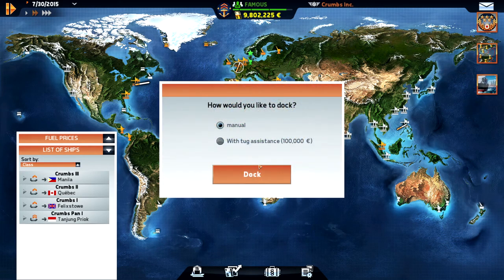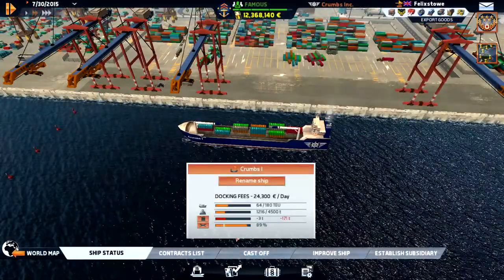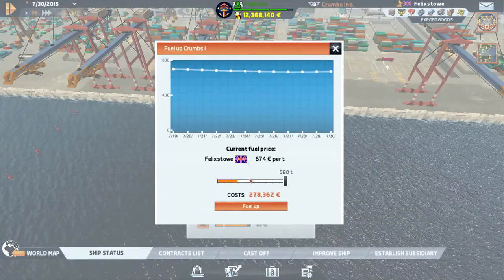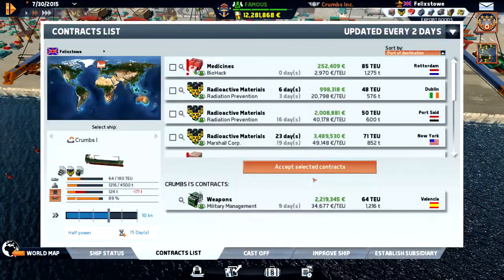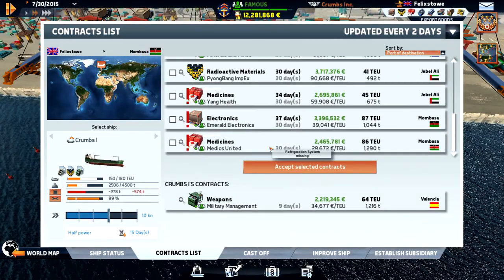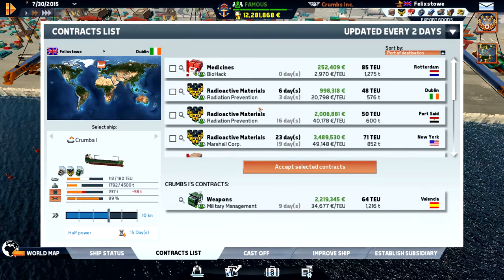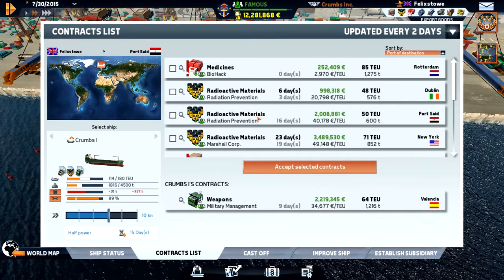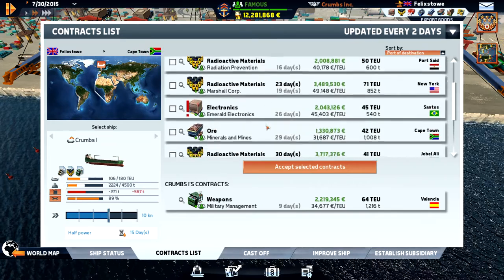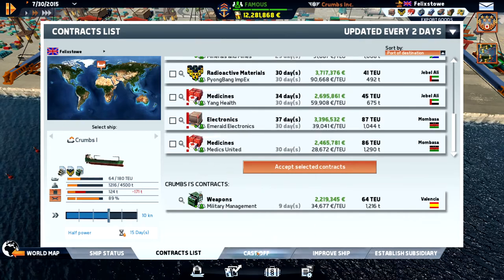So we are in Felixstowe. We did 2.1 million profit on that one. We need to refuel - it's quite expensive. We're gonna head down to Valencia, and we have some radioactive materials we could take. Let's go down to Valencia and then try to get over to Stanley.